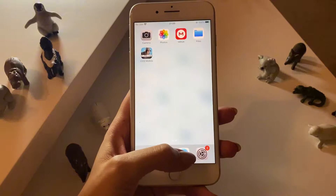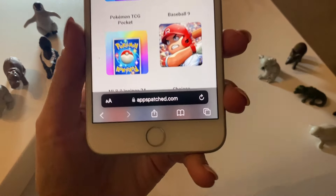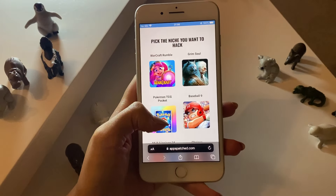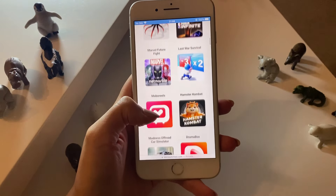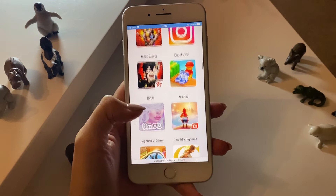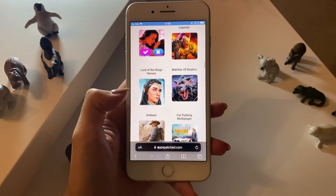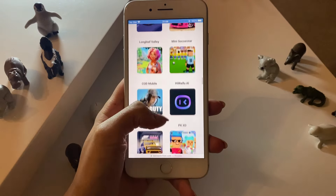The next step is going to your browser — you are allowed to use any browser you want — and go to this website that you can see on the screen. Once you're on there, search for COD Mobile. I can tell you that it's a fantastic method on how to get unlimited and free CP, so make sure you follow all the steps.